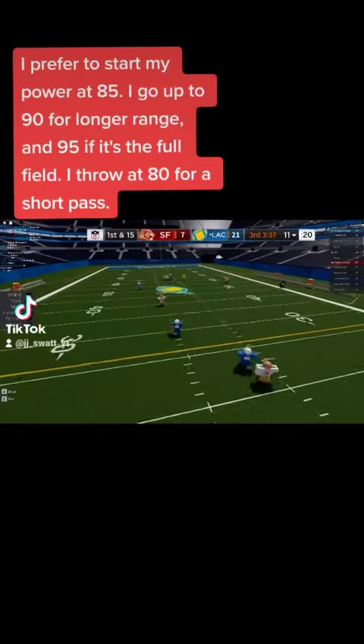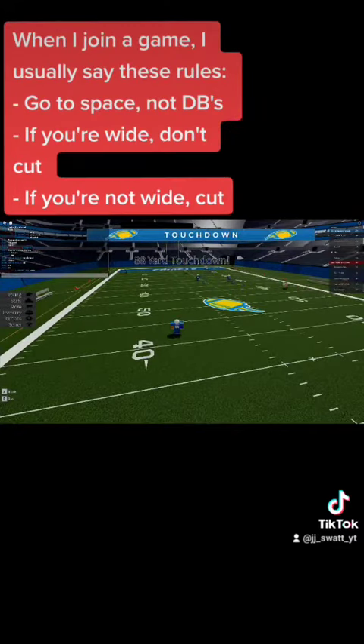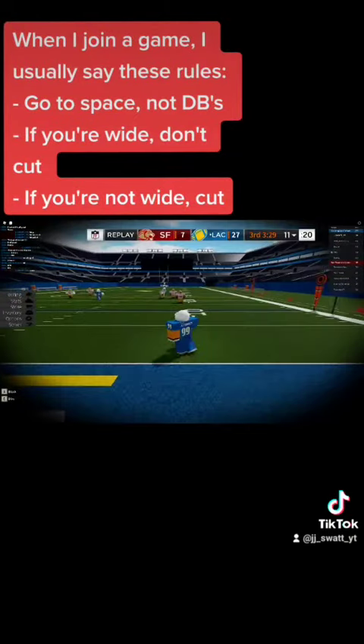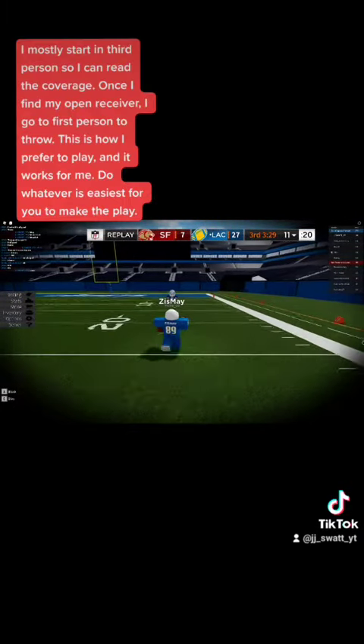I prefer to start my power at 85. I go up to 90 for a longer range and 95 if it's the full field. I throw at 80 for a short pass. When I join a game I usually say these rules: go to space, not DBs; if you're wide don't cut; if you're not wide, cut; good catch, good route.